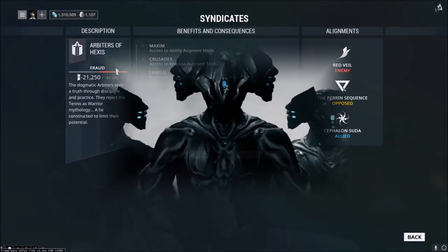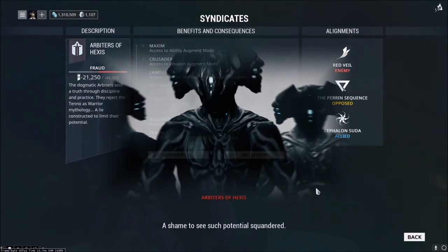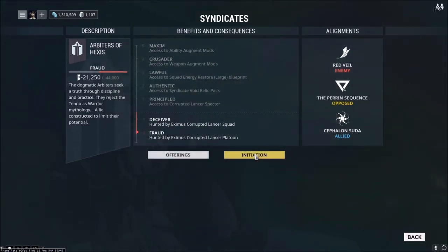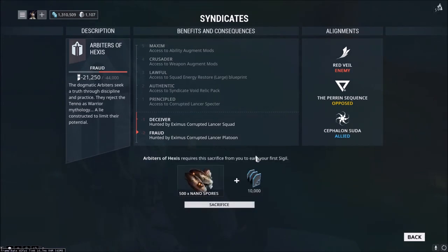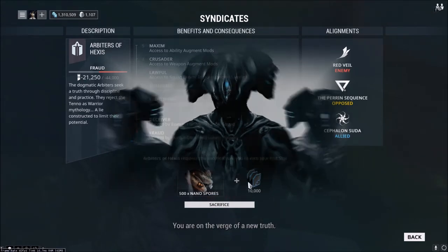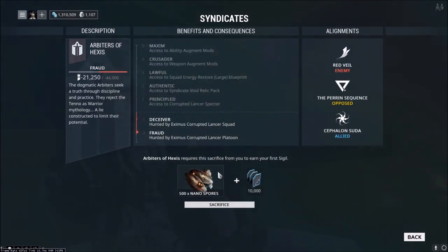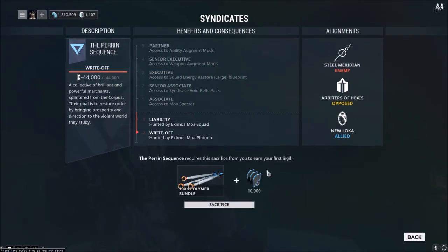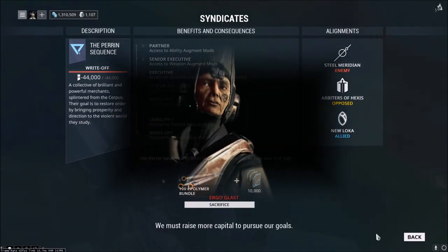Let's say we wanted to join the Arbiters of Hexis — that's kind of hard right now because we're at odds with them. That's one thing I'll talk about in a minute: the relationships different syndicates have. You can see on the right side the alignments — you're an enemy of Red Veil, opposed to the Perrin Sequence, and allied with Cephalon Suda. Each syndicate will have an initiation; our first level would require 500 Nano Spores and 10,000 Credits, which is really not too much.